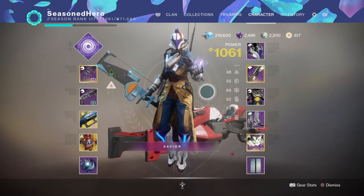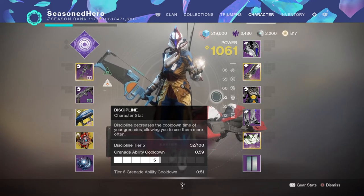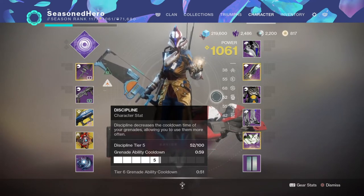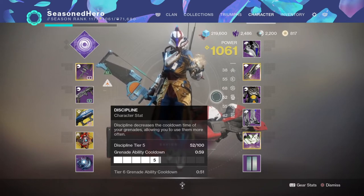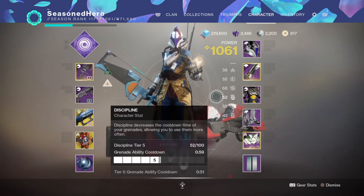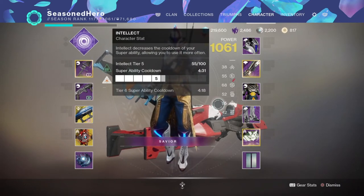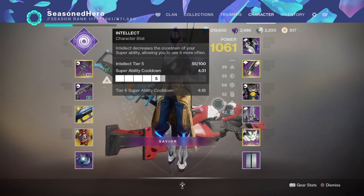For stats, as grenades are going to be implemented throughout the whole build to aid damage, I've taken the route of buffing Discipline into the 50s for a 59-second cooldown — and you don't need to add any more if you have a weapon with the Demolitionist perk. But since this build will need quite a few Oppressive Darkness grenades to make a rocket's impact roll, I don't see anything wrong with increasing this into the 70-80 range for a 45-41 second cooldown, which benefits you a lot more from netting multiple hits on your target. After that, you're free to focus the rest of your stats however you like, except for recovery and resilience. Your Intellect stat is always good to focus on since you'll be using your super, or your Mobility stat is also a good area as you'll always be in close-quarters fights.